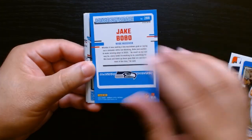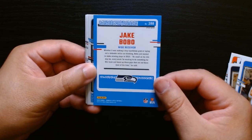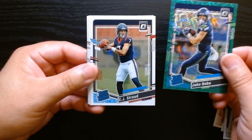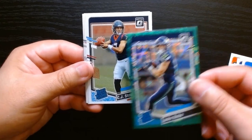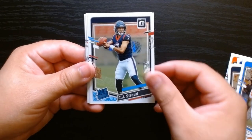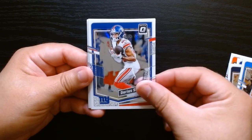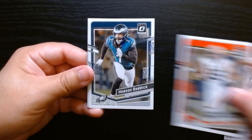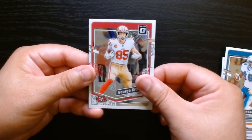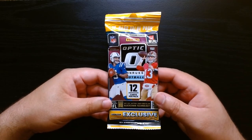What the heck is Jake Bobo? Oh, we got a CJ — wide receiver Jake Bobo for the Seahawks. This is the guy we need in the green velocity one. CJ Stroud — can we switch it up? But a rated rookie of CJ, we will take it, even if it's just the base. And then we finish it off with Miles Sanders, Jason Taylor, and George Kittle. This will be our third and final value pack.